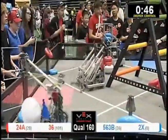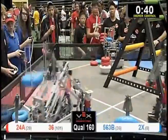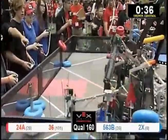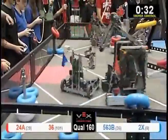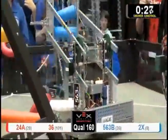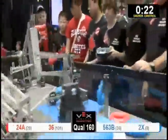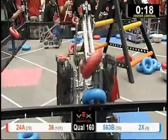24A responds with a double red stack. Team 2X knocking off a blue, putting it back in. 39 seconds to go. 563 trying to de-score for the Red Alliance. 30 seconds remaining, 563 moves into position, taking switching that goal — nice inversion. 563, Team 2X de-scoring, taking off two of those three reds.